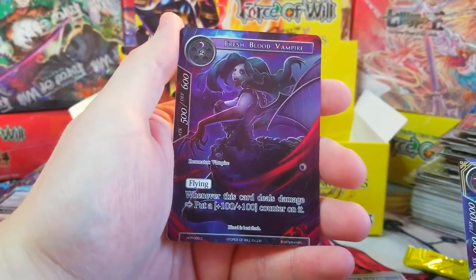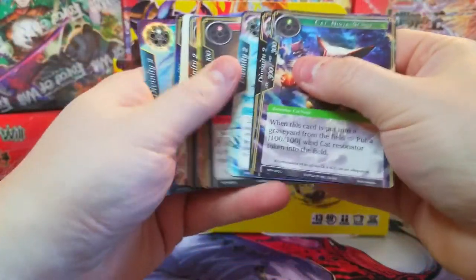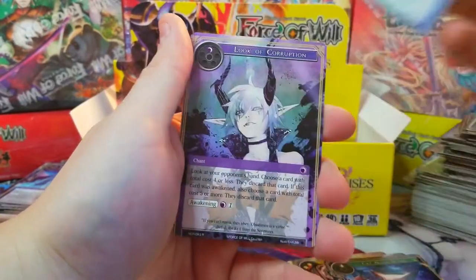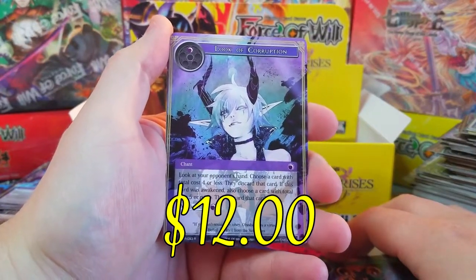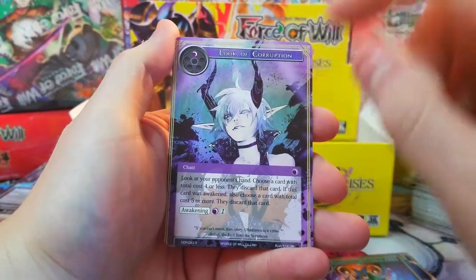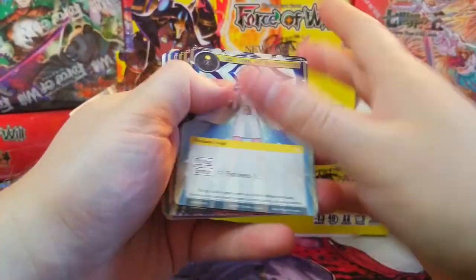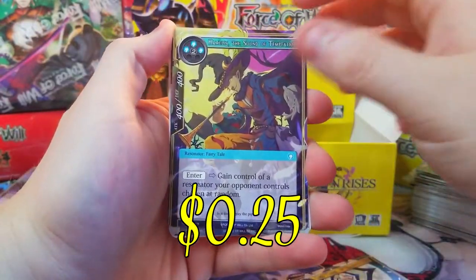Fresh Blood Vampire! Ninja Scout right on the front — I believe these have some value, so I'll count how many we pulled at the end. Behind it, Look of Corruption — that's worth a couple bucks, and the full art is worth even more. That was a good card to get. Torrent of Energy. Yeah, Look of Corruption — that was the card that threw me for a loop last time.